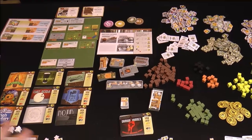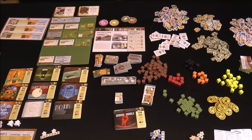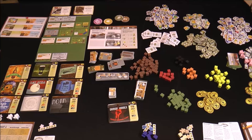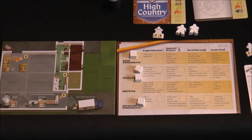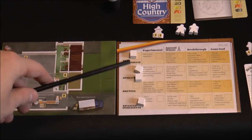Here you can see everything that comes with the game. This is pretty unorganized, but I just want to give you a big picture of all the different pieces and components. This isn't very optimally organized, so you can't actually fit a five-player game on a table this size. The first thing to note is each player is going to get a little brew pub of their own, as well as a technology track.